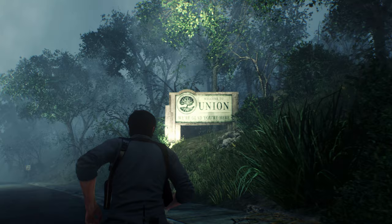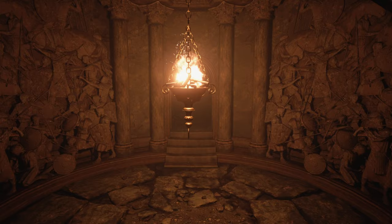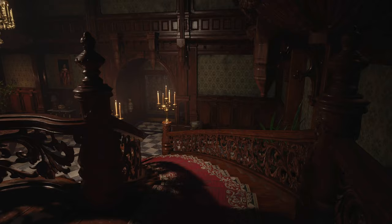In The Evil Within 2, when you arrive at the third chapter following a heavily scripted first opening hour, you're met with a surprise: a small open world to explore. Horror games are rarely associated with that type of level design. Most of them are linear, moody, atmospheric pieces that serve as a backdrop for jump scares and spooky images.